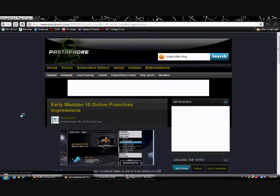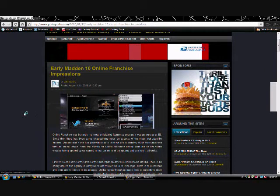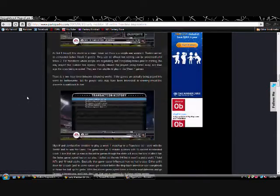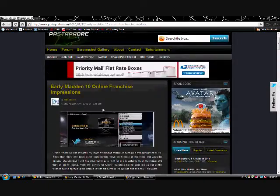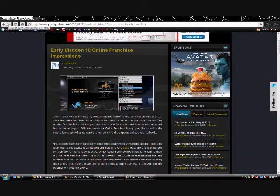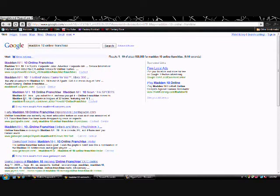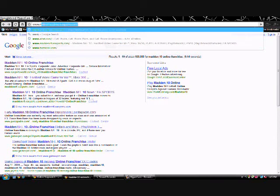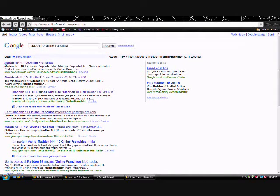The resource I recommend most is from pastapadre.com. They were among the first to test online franchise — you can see it's dated August 13th and the game came out August 14th. It gives you a whole bunch of information including screenshots. That's actually what I showed in the last video on how to create and set one up. It's the fourth result down and gives you a good deal of useful information.